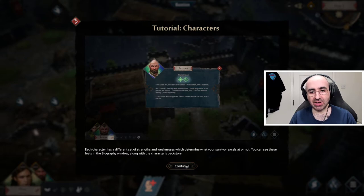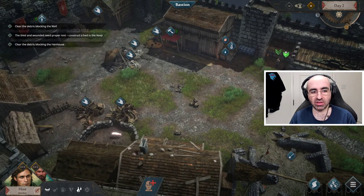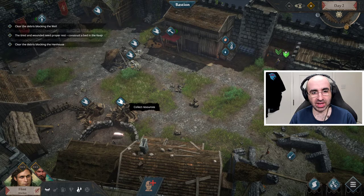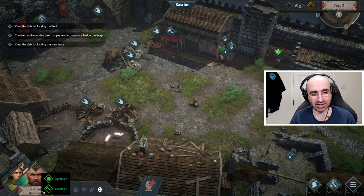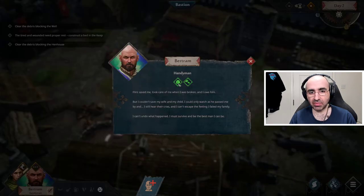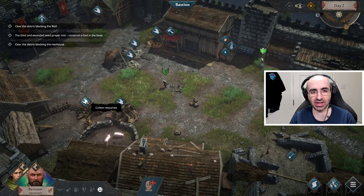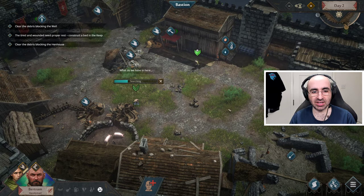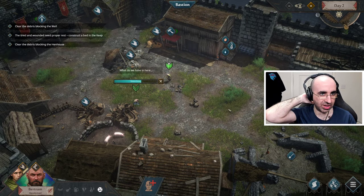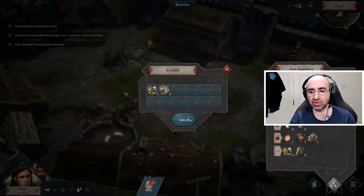We now have another character that can help us — so now we have two characters and we can issue them different commands. I'm going to get Flint to collect rubble. I can click Tab and select the second character, Bertram. Let's check his perks — he's good at fighting and good at building. We could use Bertram to build, but for now let's get him to collect rubble as well. I recommend slowing time down initially so you can make sure you're doing things properly.